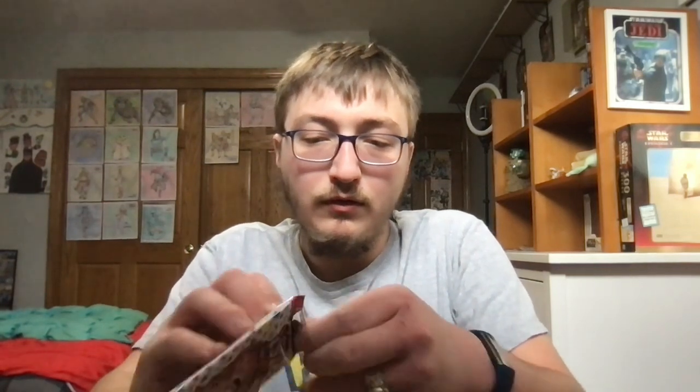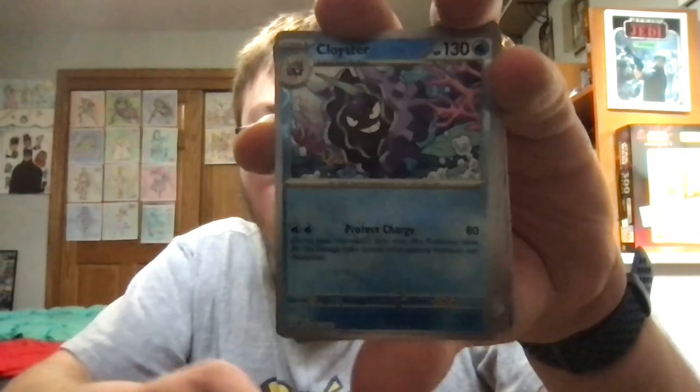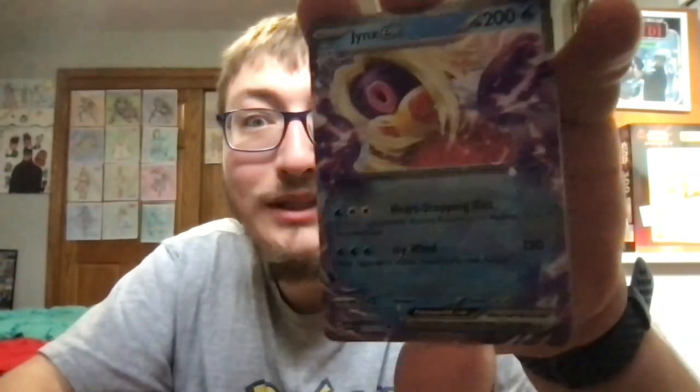Moving on to the next pack. Code card for you guys for pack number two. There's no card trick in this one. Let's see: Geodude, Jigglypuff, Staryu, Charmander, Kadabra, Ivysaur, Slowbro, Cloyster, reverse holo Antique Helix Fossil, and the next rare is going to a Jynx EX card.